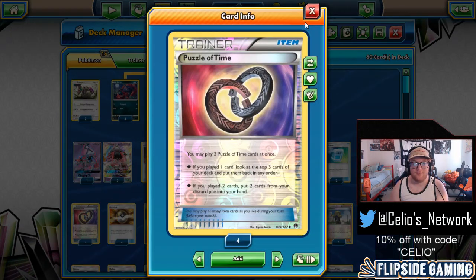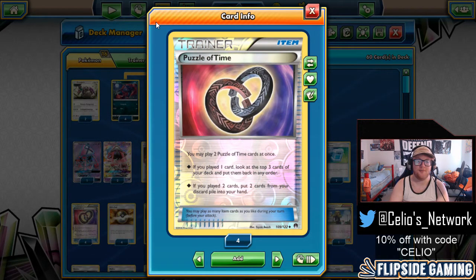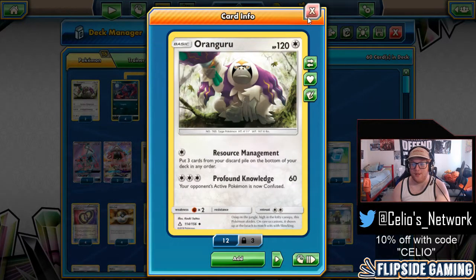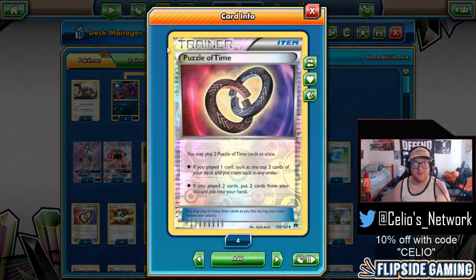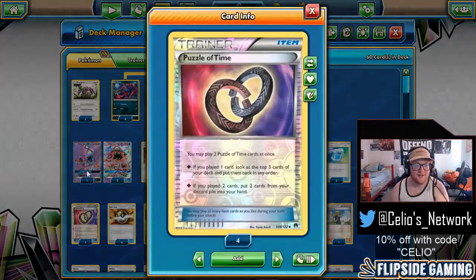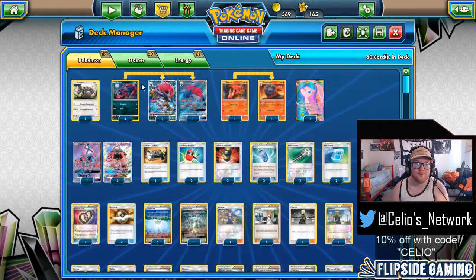We have four Puzzle of Time for now until rotation. It's such a great card — if you play one, look at the top three cards of your deck and put them back in any order. If you play two, put any two cards from your discard pile into your hand. On turns where we're resource managing, doing resource management plus double Puzzle before the attack is really great. This deck would not be anything like it is without Puzzles, but we'll have to wait and see post-rotation.